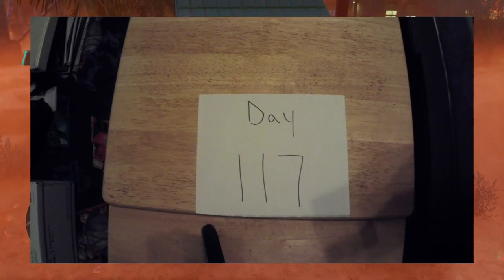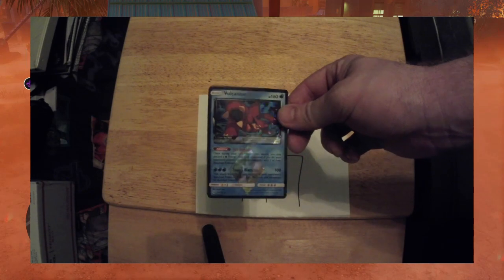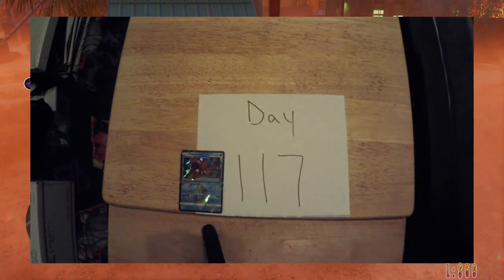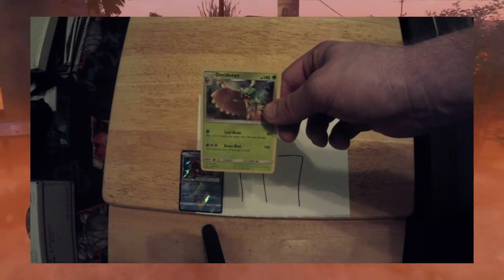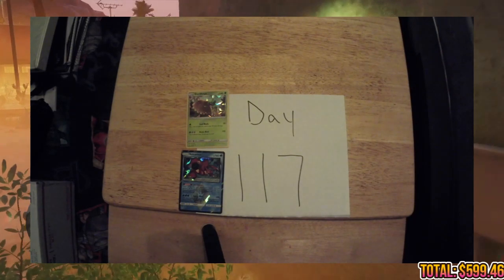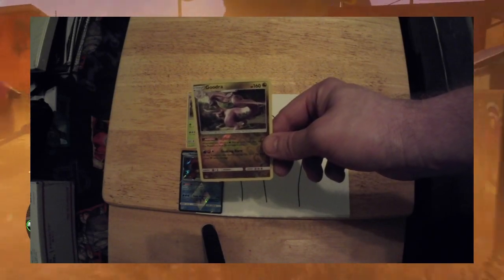First up, we have ourselves a Vulcanion, 31 out of 131. Current value is at $1.32. Next up, we have ourselves a Decidueye, 11 out of 149, currently valued at $0.96. Next on our list, we have a Gudra, 94 out of 131, valued at $0.96.